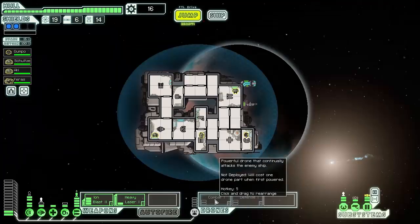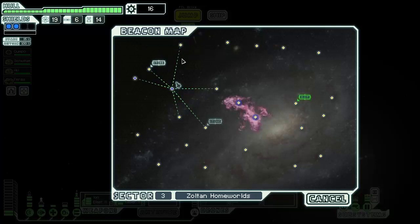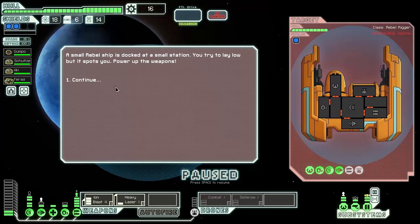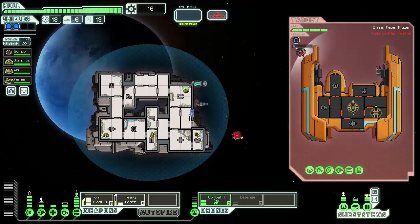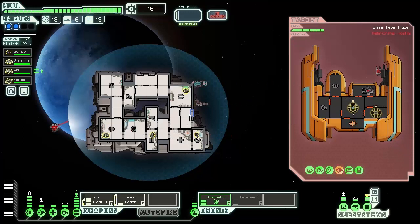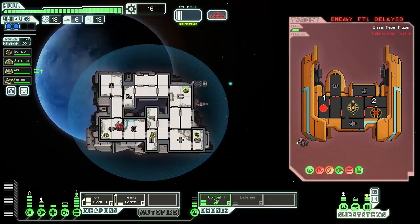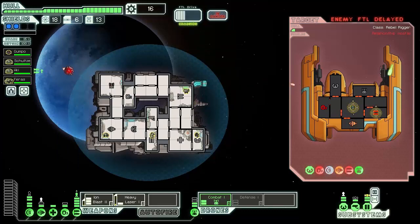We can bring both a defense and combat drone online at the same time — we just need two more power. I think this beacon is a better place because we can see a lot more area. A small rebel ship is docked at a small station — it spots us and powers up weapons. It's got a combat drone. The enemy ship is powering up its FTL trying to escape. We're not going to let that happen, and we're not going to accept surrender because this next shot is going to take them out.